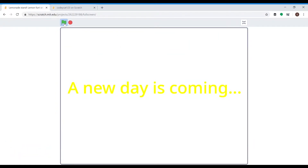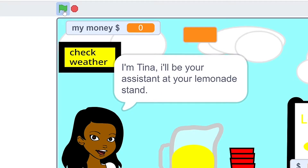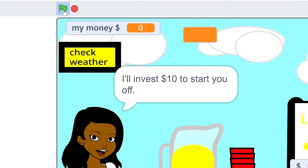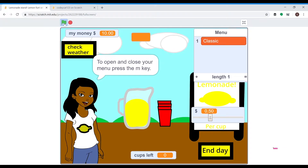A new day is coming. Hey, I'm Tina. I'll be your assistant at your lemonade stand. I've had plenty of my own before, so I'll be showing you the ropes and helping you with purchases. I'll invest $10 to start you off — the money goes up there. Your only menu item is regular lemonade for now. To open and close your menu, press the M key.